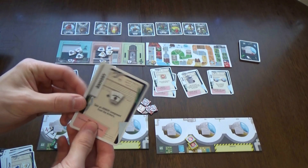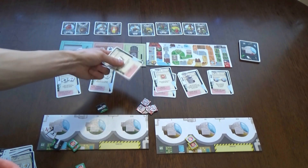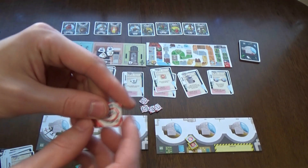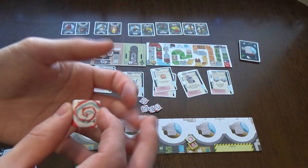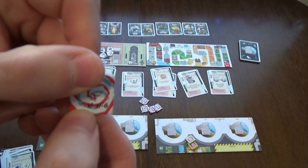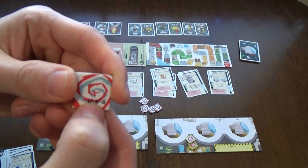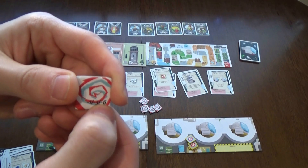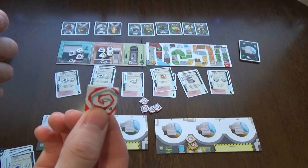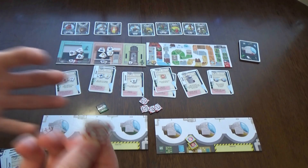Each time you can't complete a required action - for example if your past card requires armor but there's none available - you still have to play it but you receive a tear token, representing a space-time continuum crash. The first tear gives minus one point, the second minus three, and the third minus six. If you get a fourth tear token you're eliminated from the game, though that's unlikely.